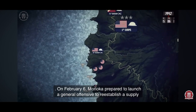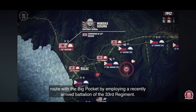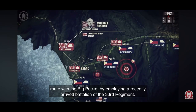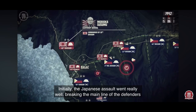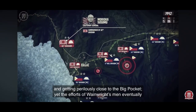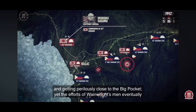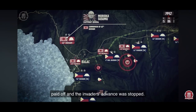On February 6th, Morioka prepared to launch a general offensive to re-establish a supply route with the Big Pocket, by employing a recently arrived battalion of the 33rd Regiment. Initially, the Japanese assault went really well, breaking the main line of the defenders and getting perilously close to the Big Pocket. Yet the efforts of Wainwright's men eventually paid off, and the invaders' advance was stopped.